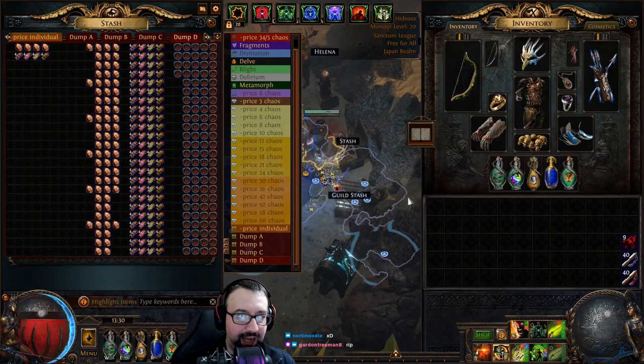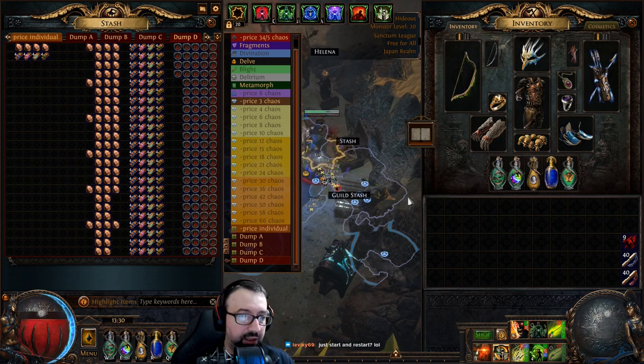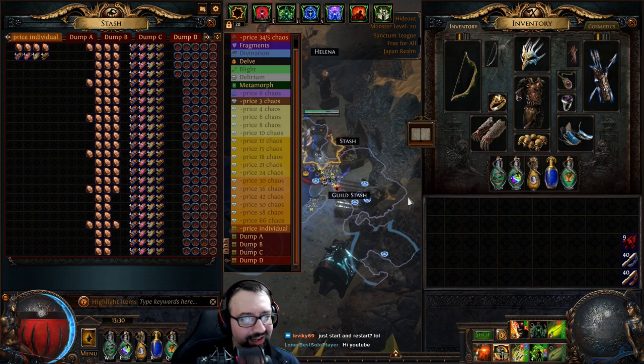Hey there everybody, how are you all doing today? This is part two of the 100 maps farming session on Mausoleum. I just came out with a series last video and it went over quite well - got quite good reception on essentially a no investment, virtually no investment strategy, almost completely self-sustaining. Now I want to take that strategy and put it up a notch and be a little bit more intelligent about the strategy behind it.